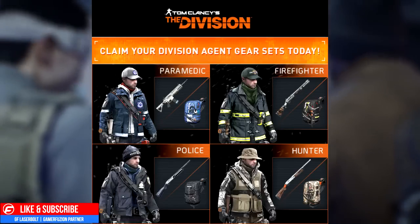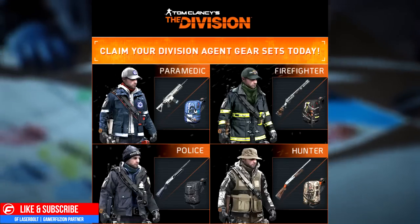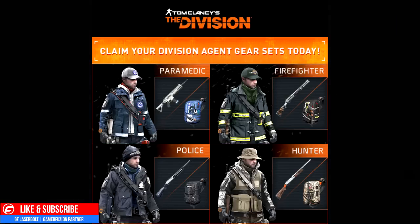The hunter gear comes with a shotgun. I would have wished maybe it could have been a sniper — that would have made it a little bit more interesting and complex for the hunter — but those are the ones you are able to get.